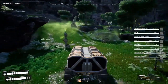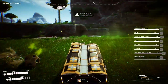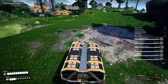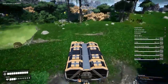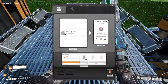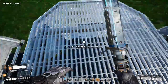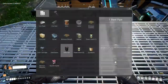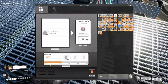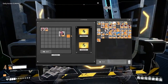Once you have found a quartz node, place an MK miner on it and feed the raw quartz into a constructor to form quartz crystals. Two raw quartz makes one quartz crystal. You can then use conveyors, motor vehicles, or trains to transport the resources where you need them to go. I place the quartz crystals in a storage container because I will be adding a train station.